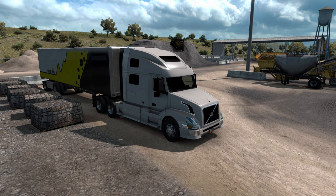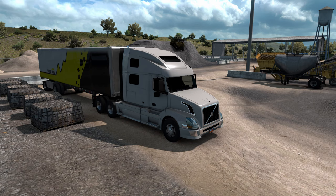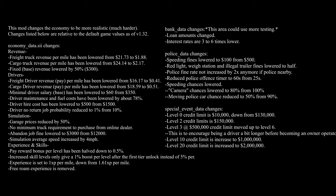What is realistic economy? In the base game, freight truck revenue per mile has been lowered from $21.73 down to $1.88. Cargo truck revenue per mile has been lowered from $24.14 to $2.17. Freight driver revenue per mile has been lowered from $16.17 to $0.41. A lot of things have been adjusted across the board — a huge drop in what we're going to be earning per job.